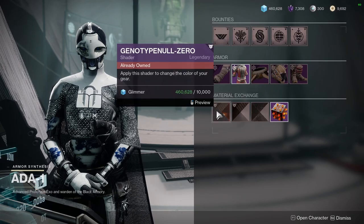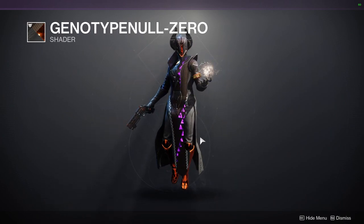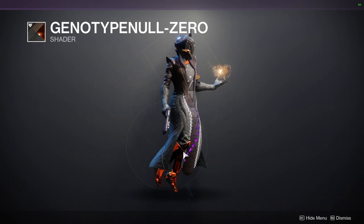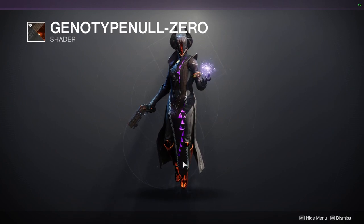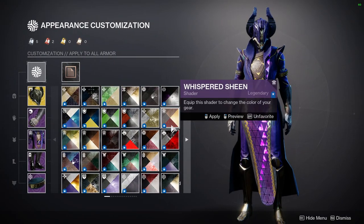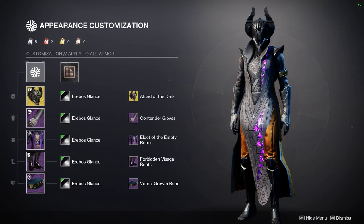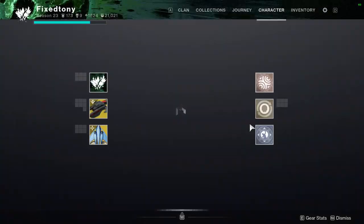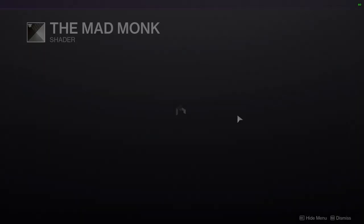For 801, she's offering Genotype Null Zero — I would recommend this shader because it's from Warmind, it's an old shader, really cool. I like the platinum orange and it's a really good color to combine with another shader. Arable's Glance is a really good shader to combine with this one, and the Omicronia as well, so I'd definitely mix around with those three shaders.